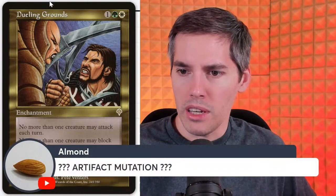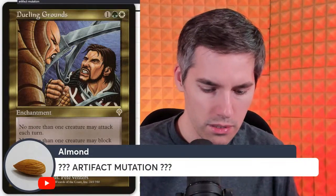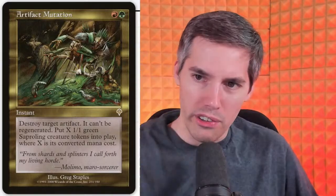Welcome Cutie Pie Haley, never been here live before! Almond with Artifact Mutation: red green instant — destroy target artifact, it can't be regenerated, put X 1/1 green sapling creature tokens into play where X is its converted mana cost. That card is great. They should make a version that also destroys enchantments — I don't even think it would be that strong. This card sees literally no play. You can't even blow up Sol Ring for a whole lot of tokens.